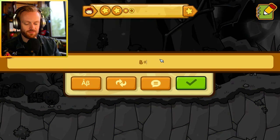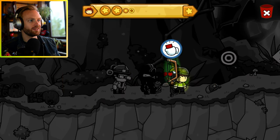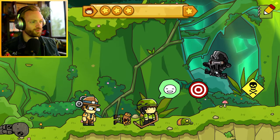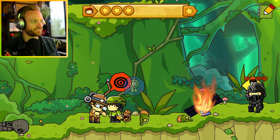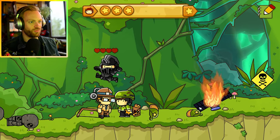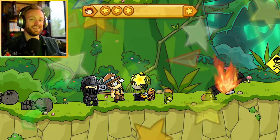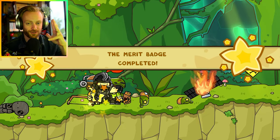Now it's time for target practice - give the scout a weapon to shoot the target. A bow! Perfect. Look at him shooting! Oh, what's happening? He shot out of satellites! Oh my god. As you can see, we were losing health over there. Awesome, that's our first star of the episode!